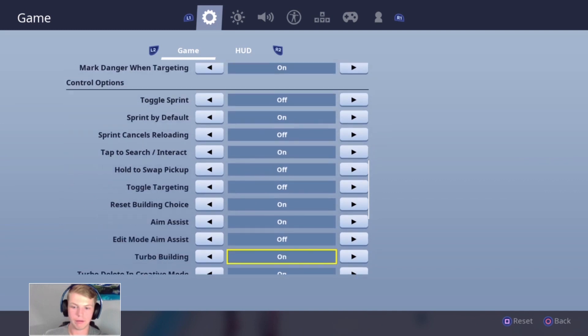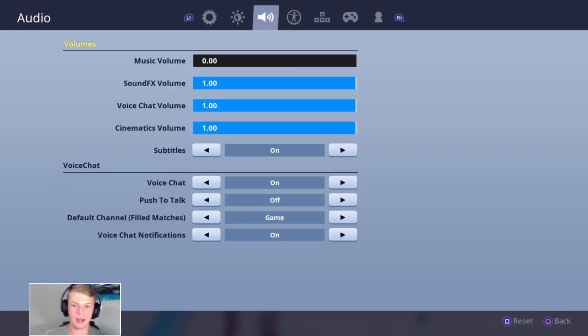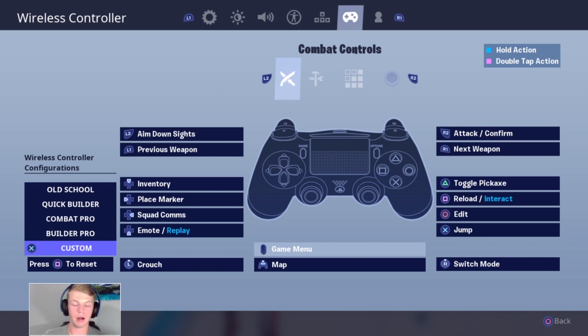My actual controller binds are pretty much builder pro with a couple changes. I changed L3 to crouch and turned on automatic sprint so I didn't need an actual sprint button. Circle is mapped to edit, which is also my paddle. X is still jump, but my paddle is also mapped to X, so I use my paddle to jump. So edit is on my right paddle and jump is on my left paddle.